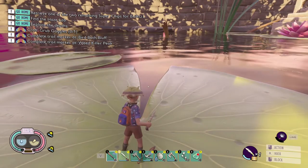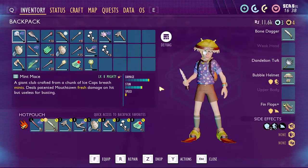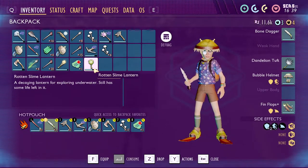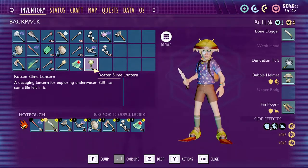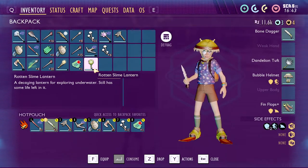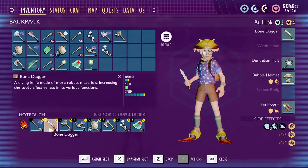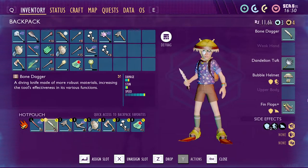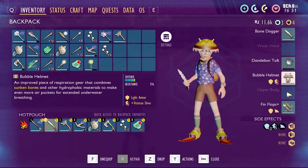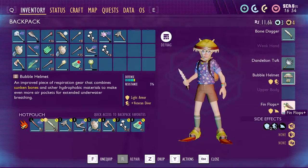A pre-expedition checklist — some items that you may need or want. You will need a slime lantern; there are some dark parts down there that you need to traverse and you will need some kind of light to see. I also recommend — if not necessary — to have the bone dagger, as there is soggy root that you need to cut away if you want access to the molars down there. As always: armor, bubble helmet, and finflops.